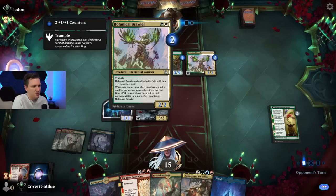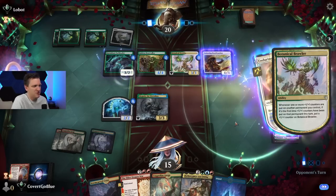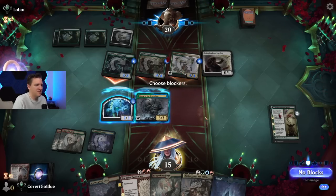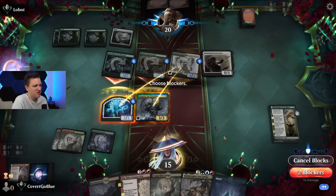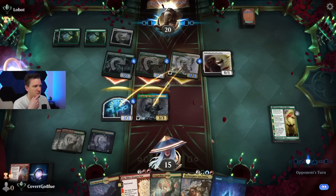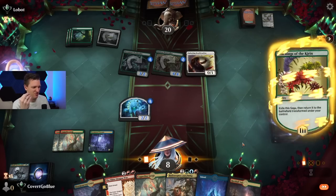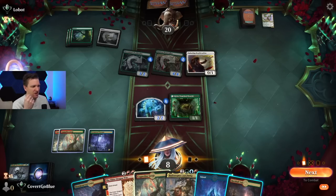Whenever one or more plus one/plus one counters are put on another permanent — if it's the first time — the Brawler triggers and they have Enduring Bonukin. Did they get two triggers there? If one or more counters are put on another permanent for the first time, you put a counter on it — gotcha. This is it — there are no lands in the graveyard, kind of heartbreaking. Two damage kills this and kills this — we need to take something off the board. They might have a trick. We get nothing back after a Teachings. We draw an unusable card. Do we actually want to wrath? Not really — we need a dragon.